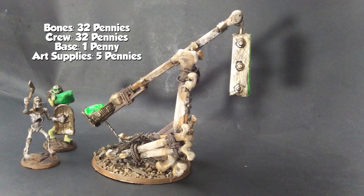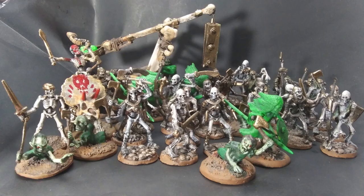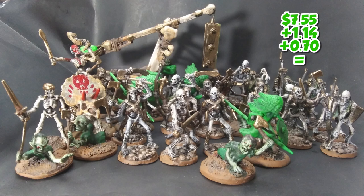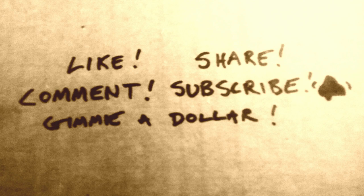Price is very good — it was 32 pennies for the bones, 32 pennies for the crew, a penny for the base, and 5 pennies for art supplies. So 70 pennies for a deadly long-range war machine. Now if we add the Fossil Rider for $1.14 and the Dragon Bone Catapult for 70 pennies, that brings this army of 35 miniatures to $9.39. Almost done, and I haven't even gone over half my budget.